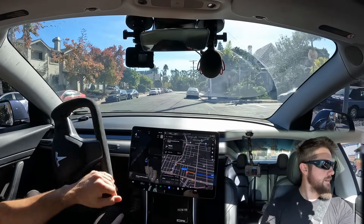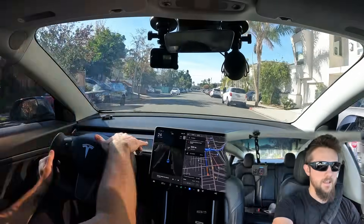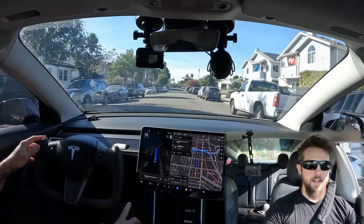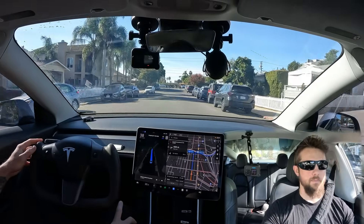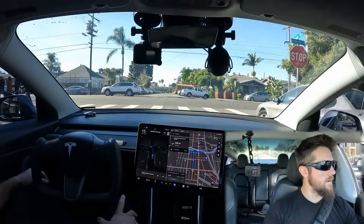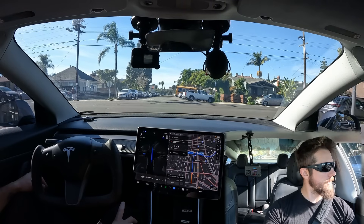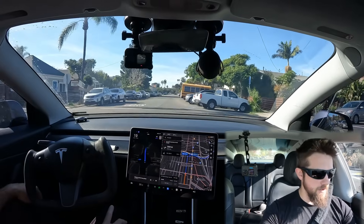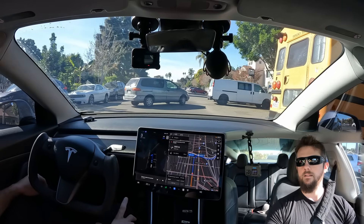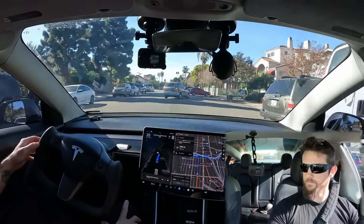Without taking too long, we'll go ahead and kick this off — I was already in drive. Single pull to activate autopilot FSD; it is such a great thing, no more double tap. We are on 11.4.8.1 in average mode. We're sitting here for a while — I'm going to give a little throttle because this Chevy started to go. Now we're hitting our brakes because of this van.